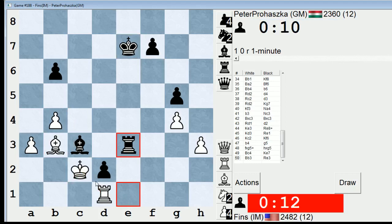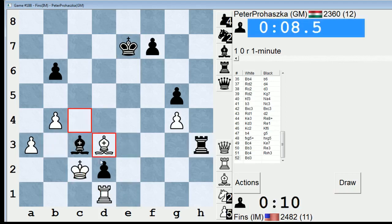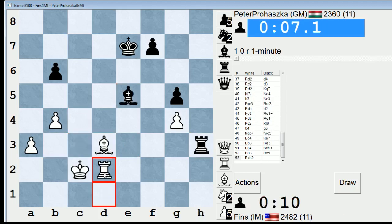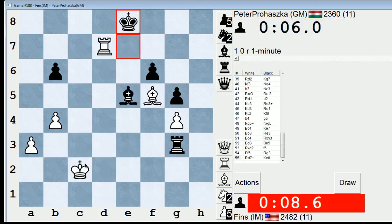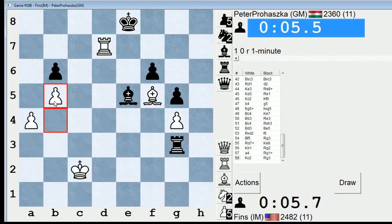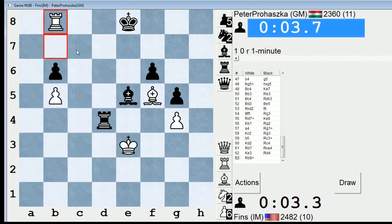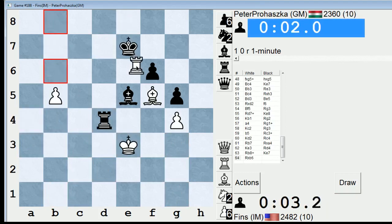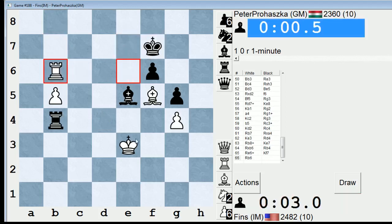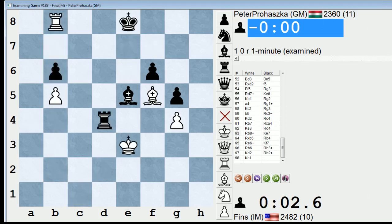Maybe not. I'm threatening to take his bishop. Check. I'll run my king up here, see what we can do. Check. Got him at the end. Interesting. Even though I hung my rook at the end — Rook b8 — if he takes it, I can take his rook. That's a crazy game.